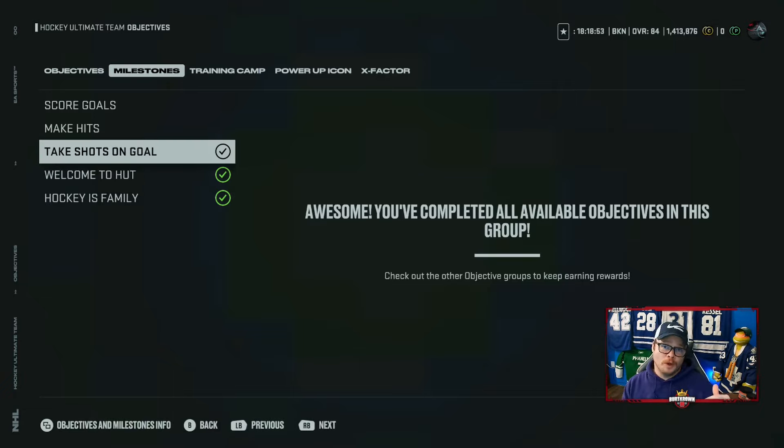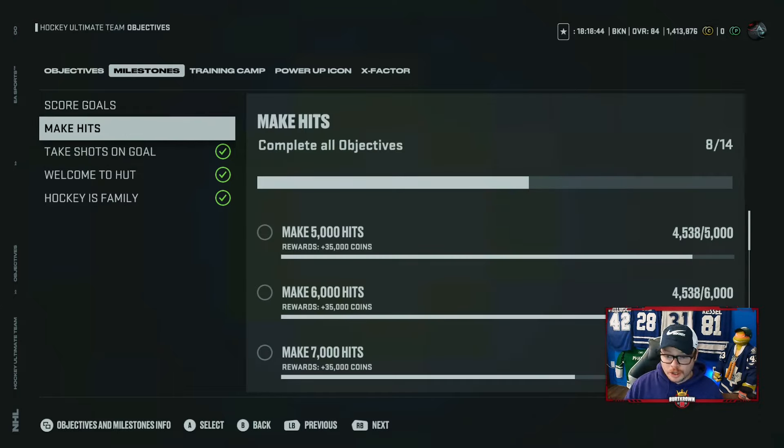Alongside that, take shots. When you get into the thousands - 1,000, 2,000, 3,000 - you're getting 35,000 coins just for shooting the puck. And just getting hits - that's another 35,000 coins. So I get those as I go. If I get 2,000 shots a week, that's 70,000 coins on top of the 70,000 coins I'm getting from the weekly competitive moments. That's 140,000 coins, and we haven't even discussed coins from games, moments, or XP path player sales.